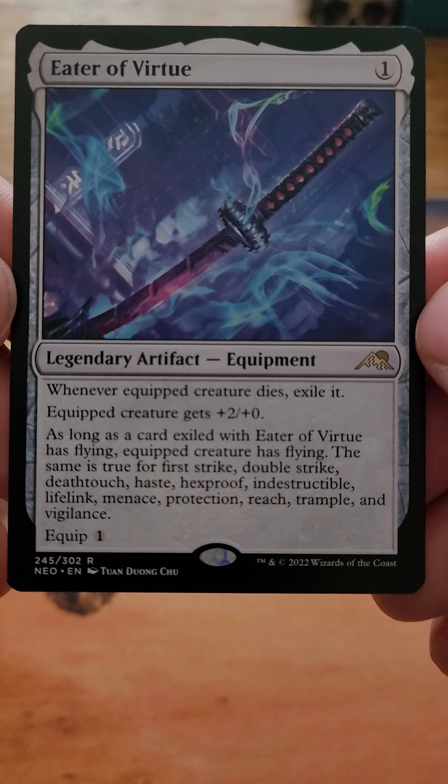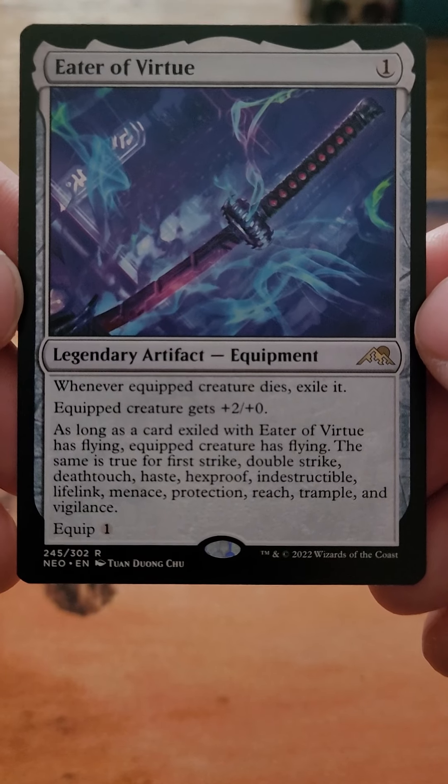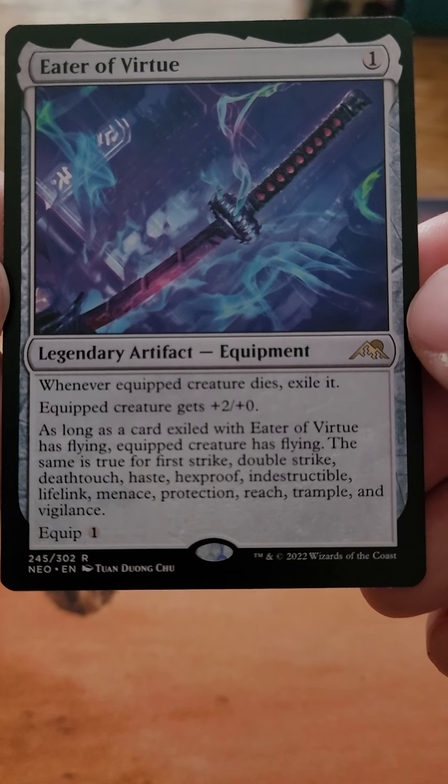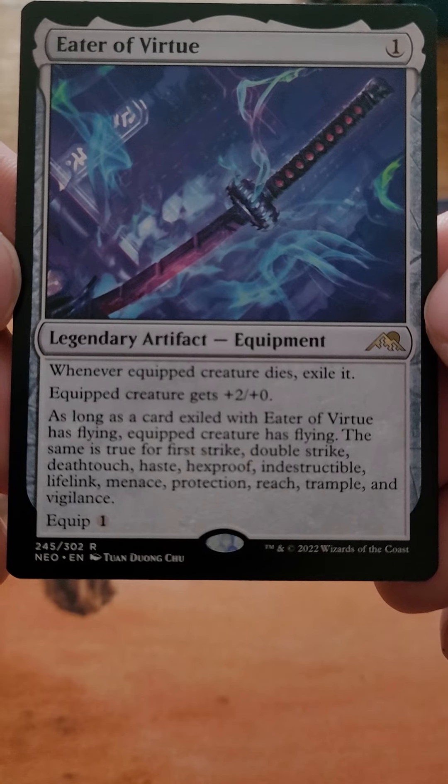It's Eater of Virtue. One colorless. When an equipped creature dies, exile it. The equipped creature gets +2/+0. As long as a card exiled with Eater of Virtue has flying, the equipped creature has flying. The same is true for all the other keywords as well.